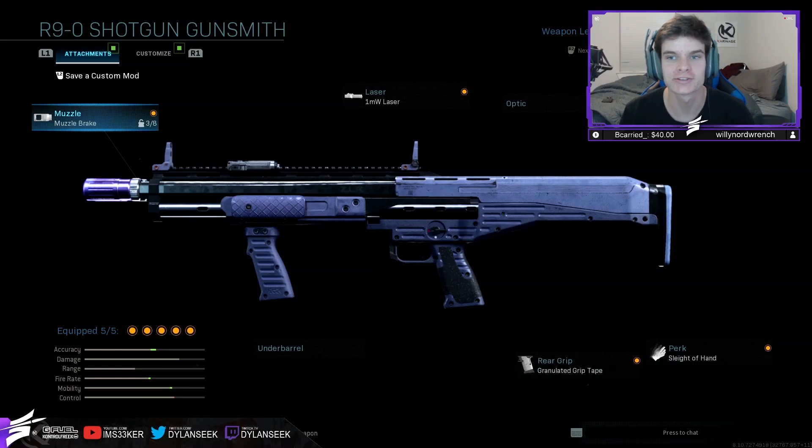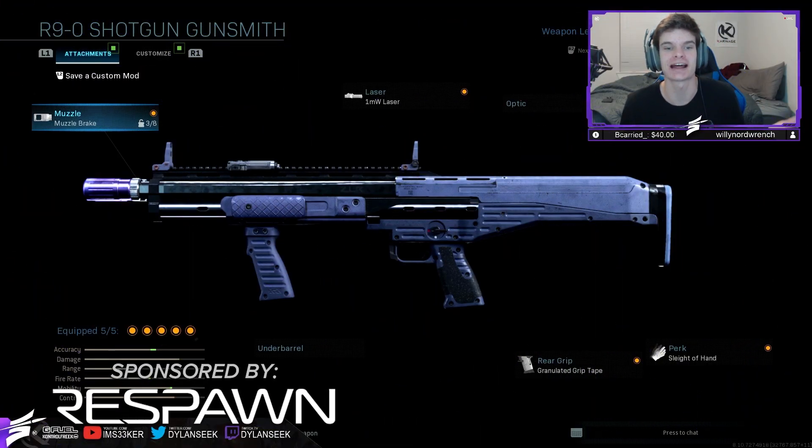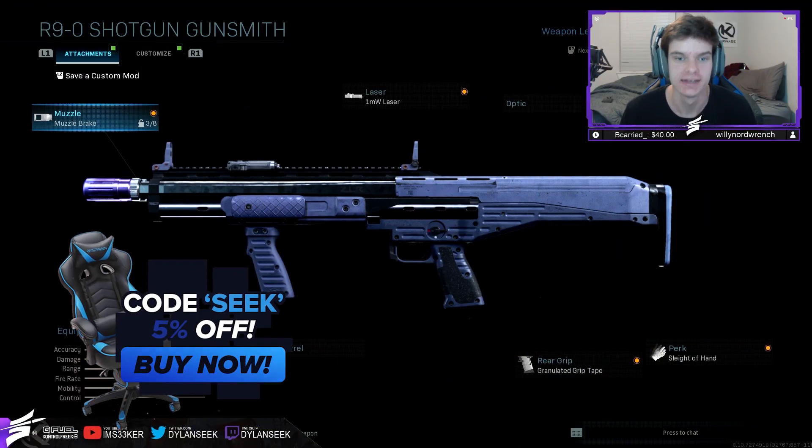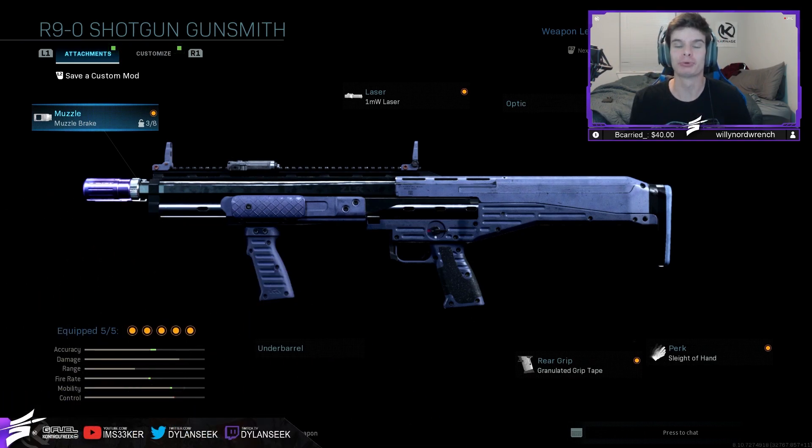What's up squad, welcome back to the channel. My name is Dylan, also known as Seek. Today we're using the new Collateral Damage R9 variant — it's a cool blue, looks dope. I hadn't really touched the shotgun in this game and I got it out of the tiers, so I thought I'd give it a go. Had a blast, ended up dropping 20 kills in Search and Destroy and made a party pretty angry, so I hope you guys enjoy the video.